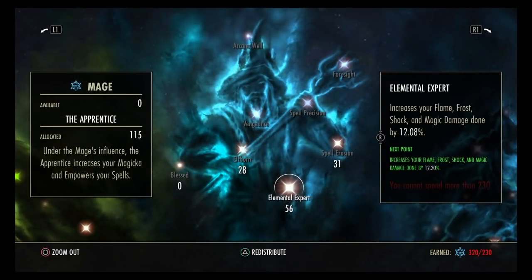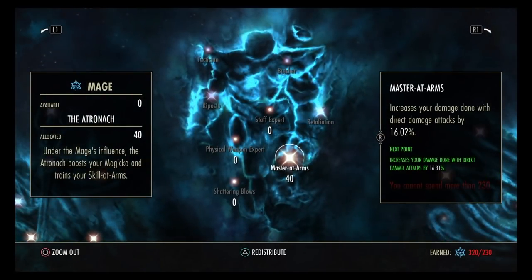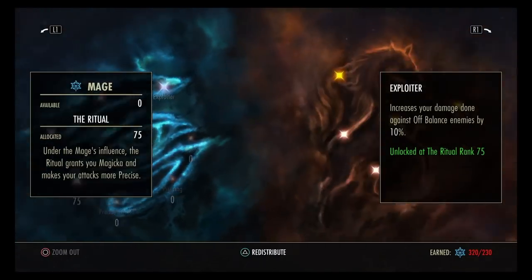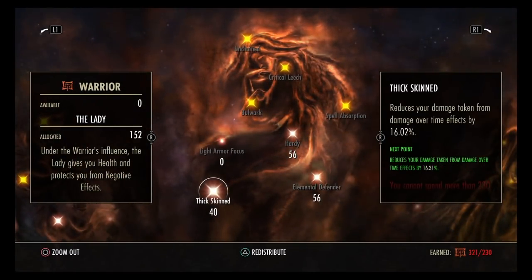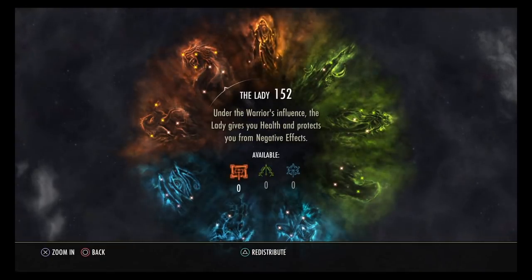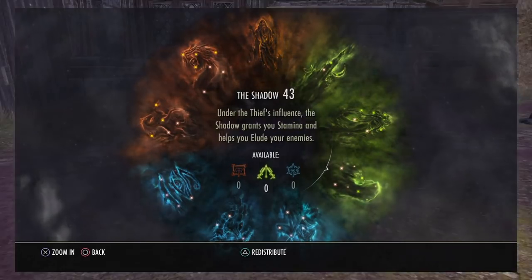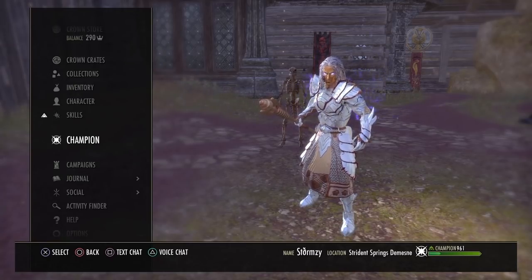In the green tree: 28 Elfborne, 56 Elemental Expert, 31 Spell Erosion, and 40 Master at Arms — we put this much into Master at Arms because a lot of our damage is direct damage with only two damage over times. We also have 75 into Thaumaturge for the Exploiter passive. In the red tree: 61 Ironclad, 17 Spell Shield, 56 Hardy, 56 Elemental Defender, and 40 Thick Skinned. The red and green constellations are personal preference rather than mathematically proven best choices.